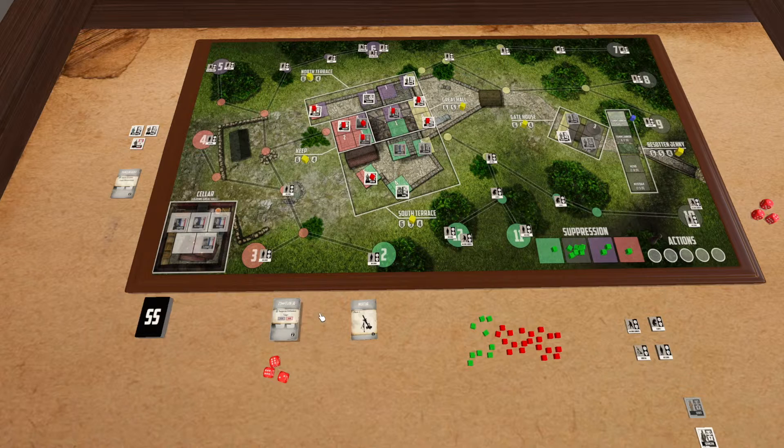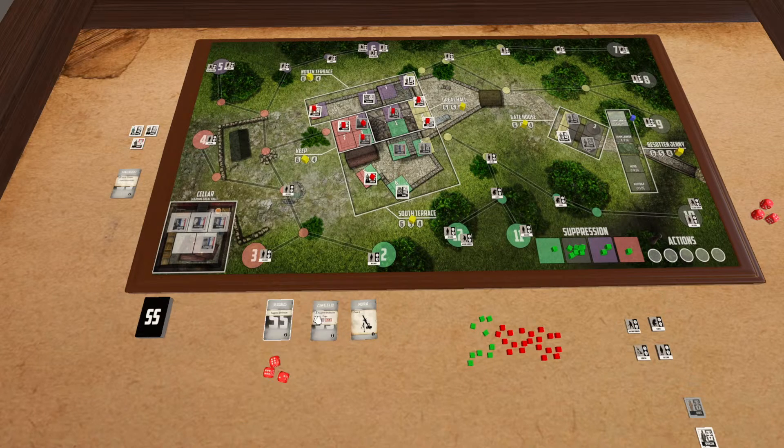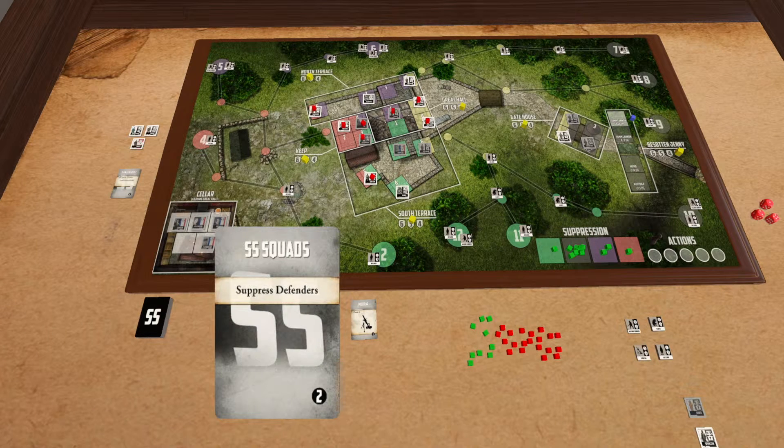So that's one of the two ways in which defenders are suppressed. The other is through the SS squads. For the whole game, you'll be building up SS counters around the board, and for the most part all they'll really be doing is advancing. However, you'll be building up machine gunners and mortars who are essentially waiting for their opportunity to attack the castle — and when I say attack, really all they're doing is suppressing the defenders.